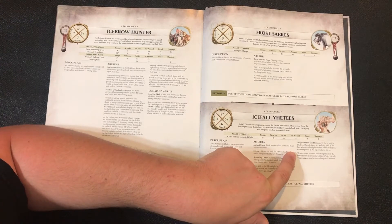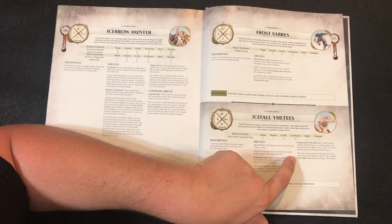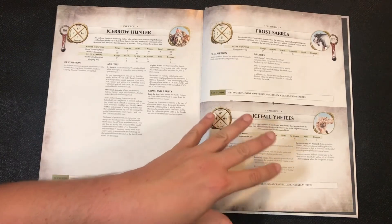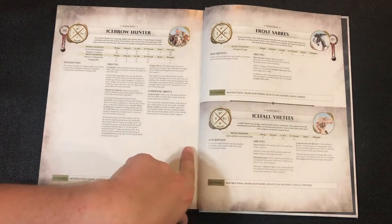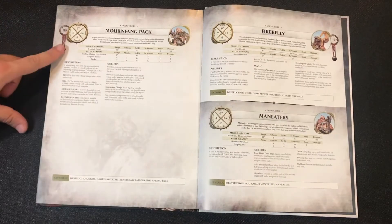Invigorated by the blizzard lets this unit run and still charge later in the same turn if wholly within 16 inches of a friendly Thunder Tusk when the charge roll is made. These guys actually have a war scroll battalion with Thunder Tusks, so they have great synergies with each other — a fantastic pairing.